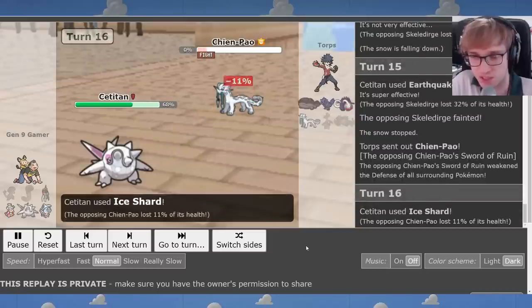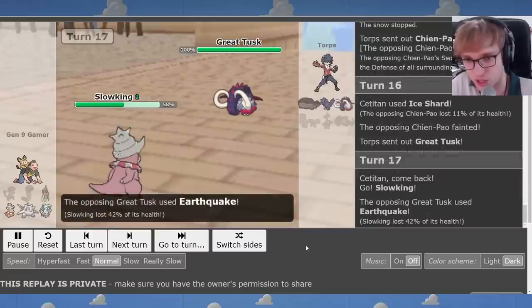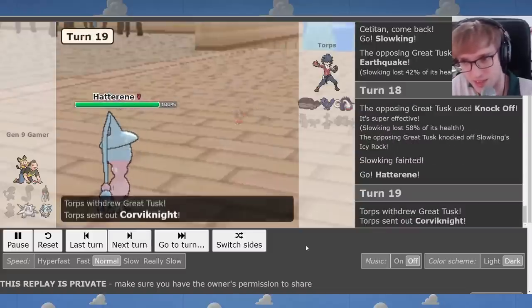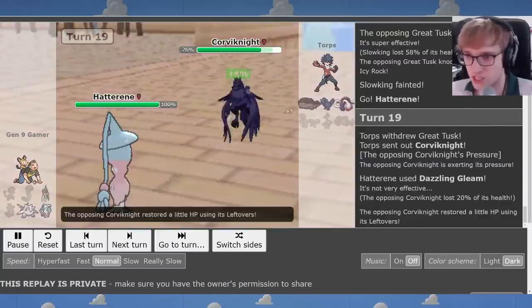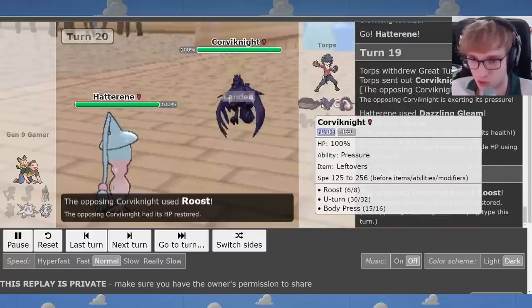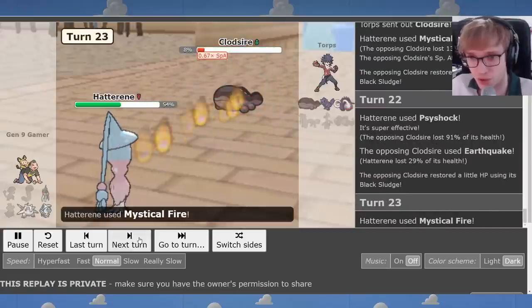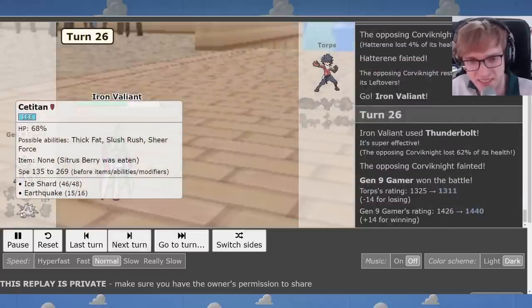An Ice Shard will take this out — Ice Shard takes you out. In comes Slowking. We get knocked off, we can't make snow anymore. Who needs snow though? Here's Hatterene to clean up the game, and here's why I put Psyshock on the squad. We deal with the Clodsire, we deal with the Great Tusk, and we deal with the Corvinite. We Mystical Fire this guy — it's over. We have Psyshock, Dazzling Gleam, and then Iron Valiant finishes it off. Satitan did things in that game — it took out Chien-Pao, switched in safely thanks to the Snow Boost, had double speed for a brief moment, hit some crucial Ice Shards, and Earthquaked the Skeledurge.